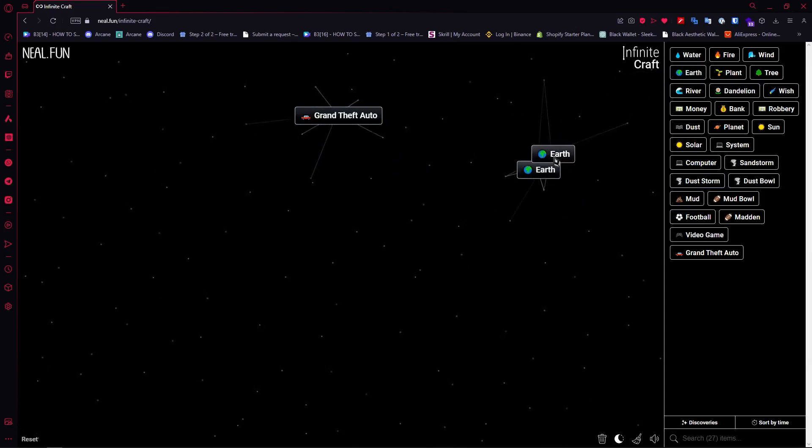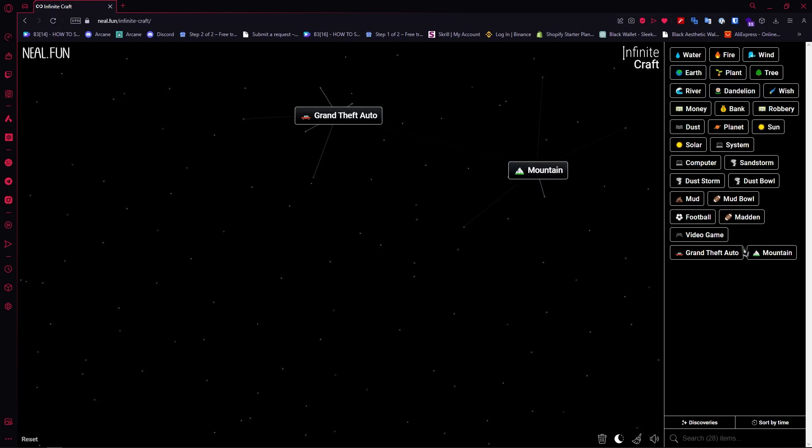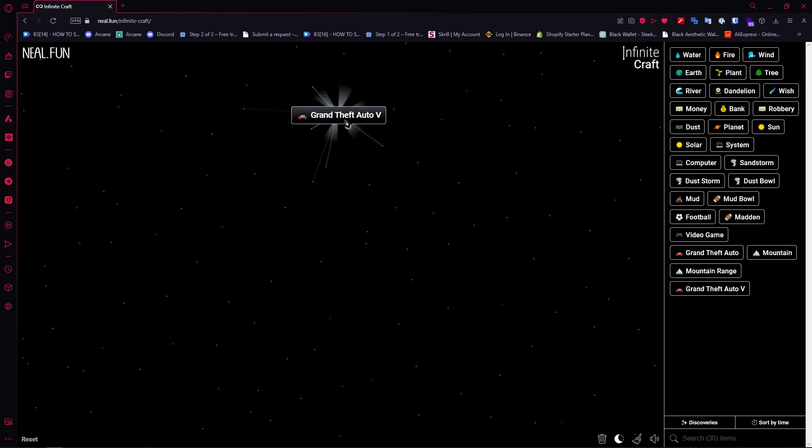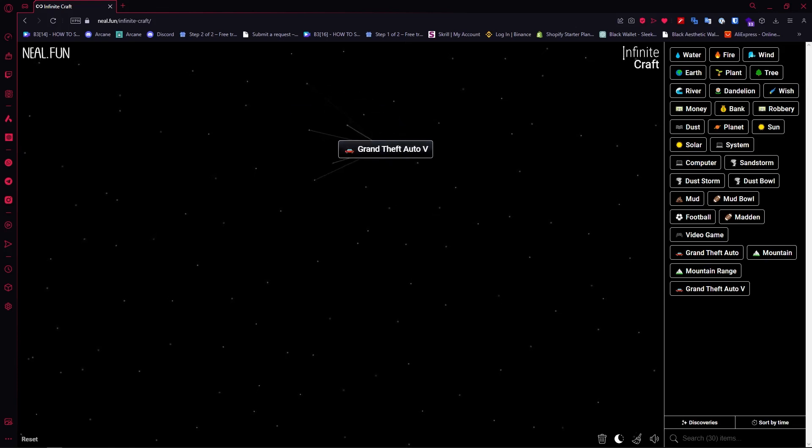Finally, combine Earth plus Earth to create Mountain, then add another Mountain to create Mountain Range. Add that to GTA and you'll have Grand Theft Auto 5, or GTA 5.